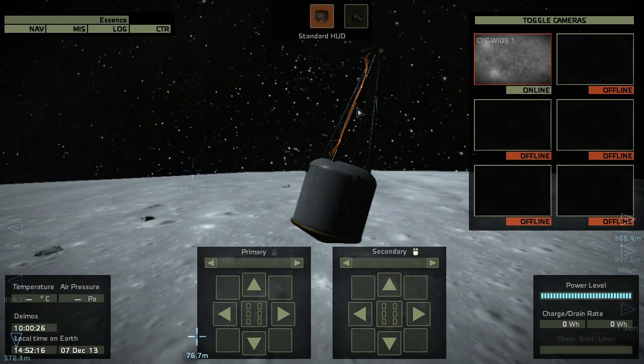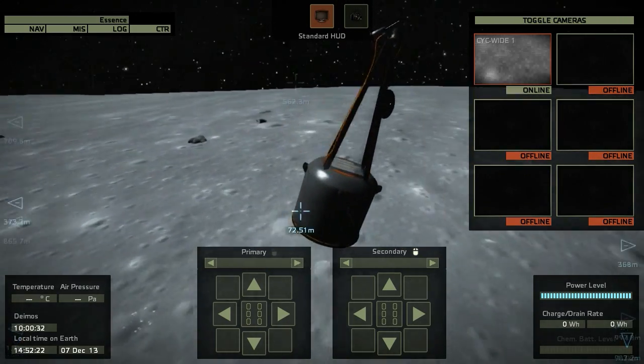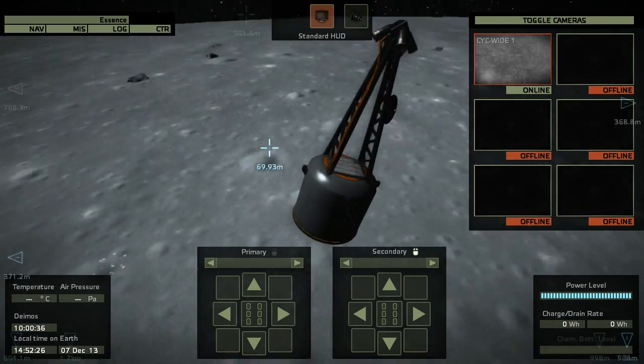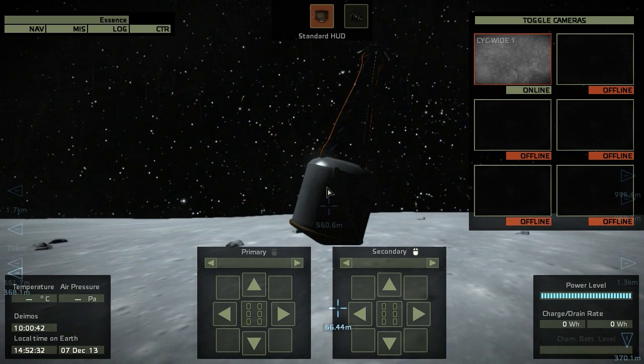The small lander is now available — this is amazing! So now we have our small lander, which is really cool. We can see we are descending very slowly towards the surface of Deimos, which is really cool that they have different kinds of gravity.